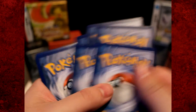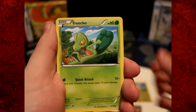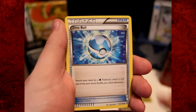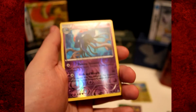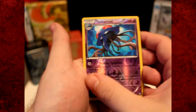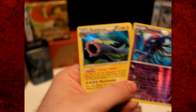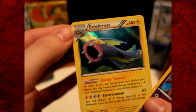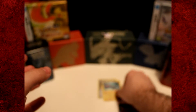Now on to the Primal Clash pack. We've got a Barboach, a Zigzagoon, a Crobat, a Vulpix, a Rhyhorn, a Whiscash, a Dive Ball, an Ancient Trait Tentacruel, and our reverse holo is also a Tentacruel. Our rare is a holo Electros — that is awesome! Oh my god, we are just getting back-to-back holos! I think I needed this to finish my set, so that's just really awesome.